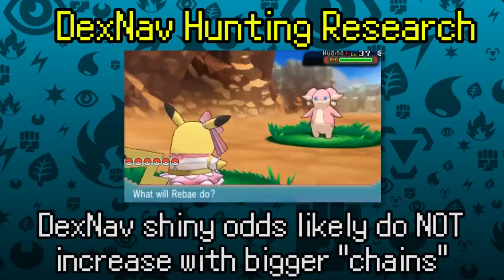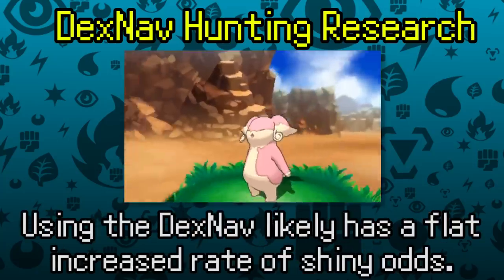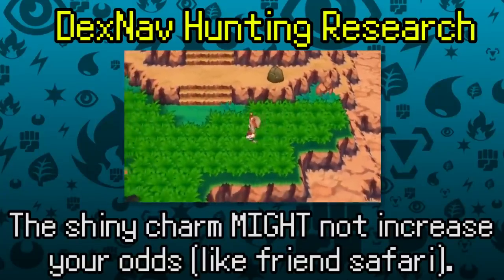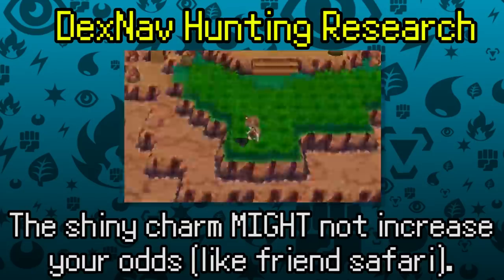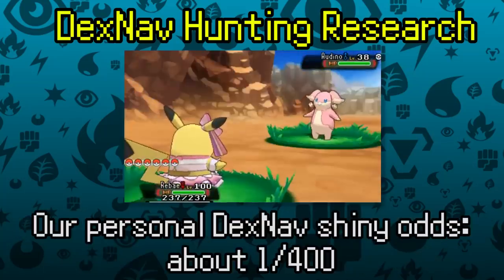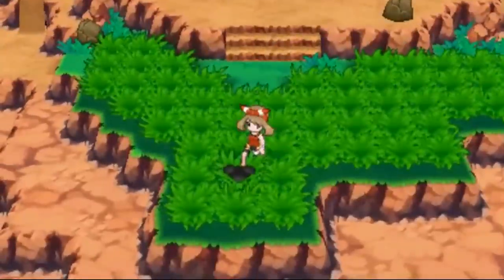Research suggests that odds don't increase over time as your search number grows — simply using the DexNav gives you increased shiny odds, and the Shiny Charm doesn't appear to have any effect. The best estimate is around 1 in 512, similar to the Friend Safari, though a sample of around 100 shinies from my friends and I averaged closer to 1 in 400. DexNav can find a very wide selection of Pokémon, making it a fan favorite for casual shiny hunting.